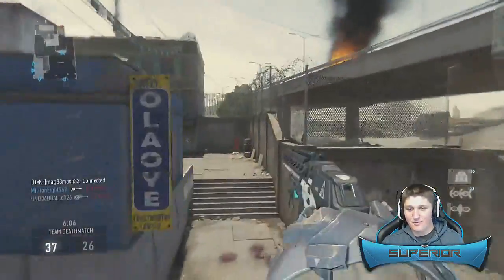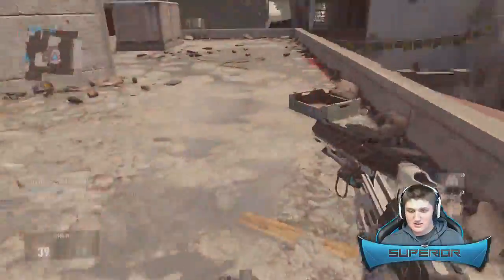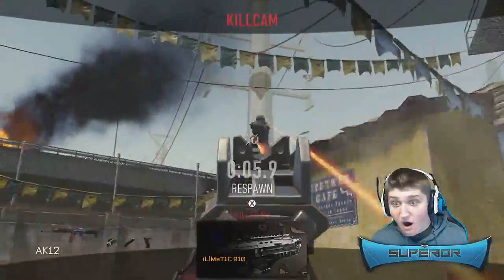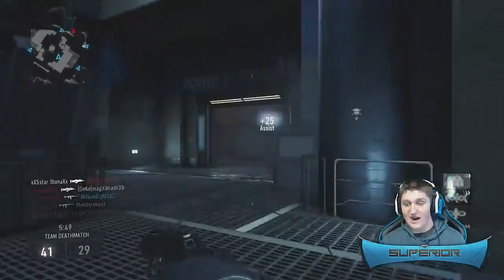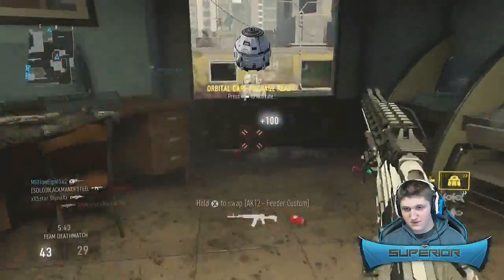I had that overpowered UAV though. Can we get a headshot on this guy? There we go. So it seems like that's really the only way to get any sort of a long-range kill with this. That was point-blank! I could have punched him — how didn't I kill him? I must have shot him in the legs or something. That's booty, I don't like that one bit. There we go — the orbital care package. Hopefully that gives me something at least half-decent.